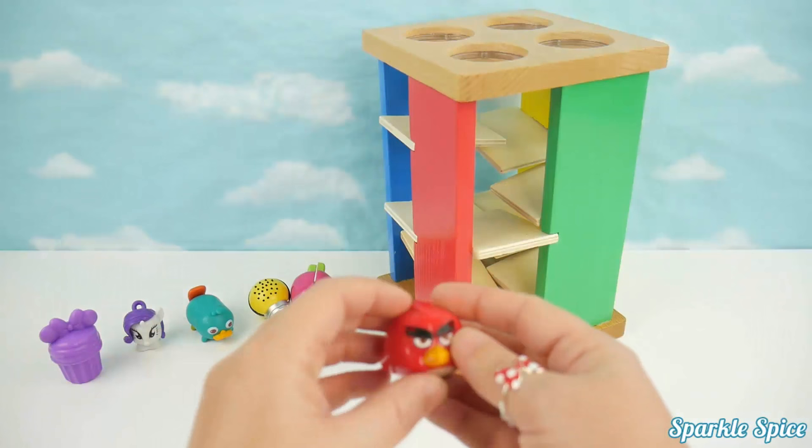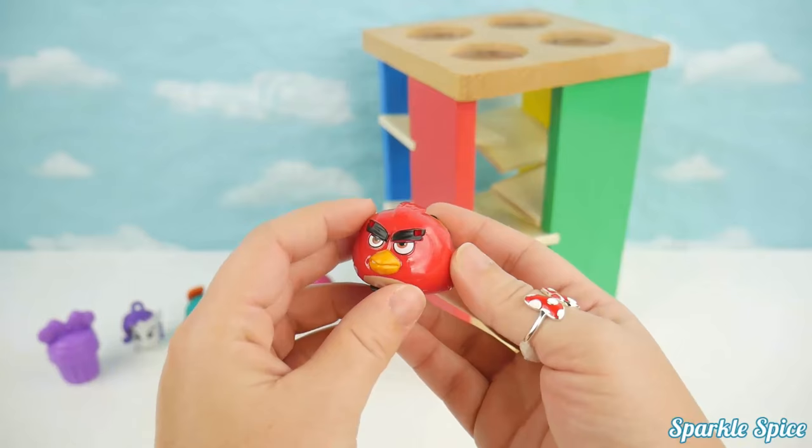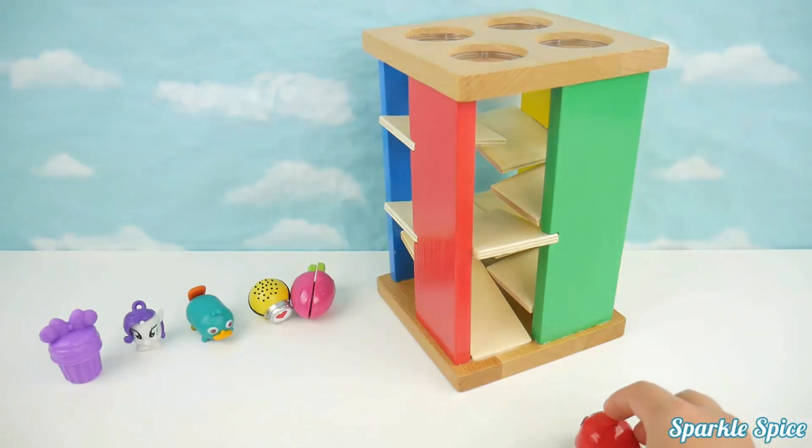Now let's try our Angry Bird speedster. He's red and his name is Red. Let's see if he'll go through the maze. Wow, super fast Red! He also rolls.